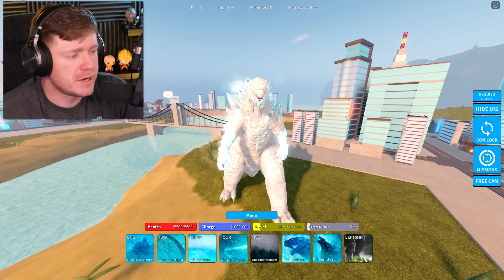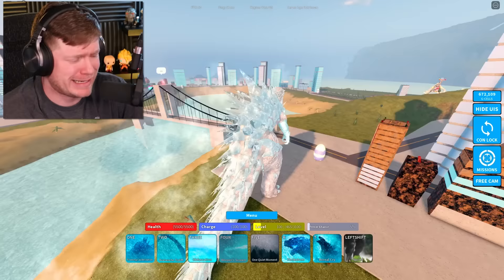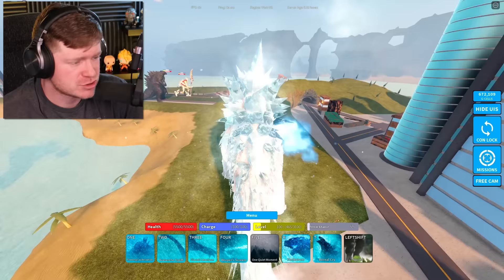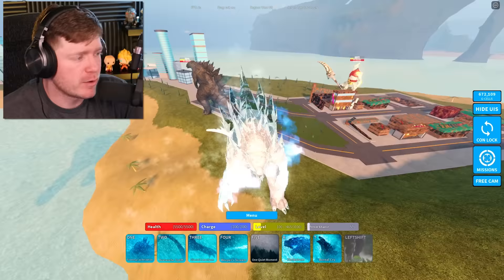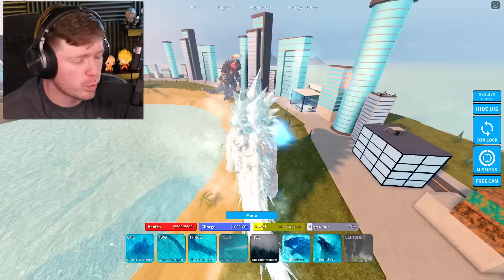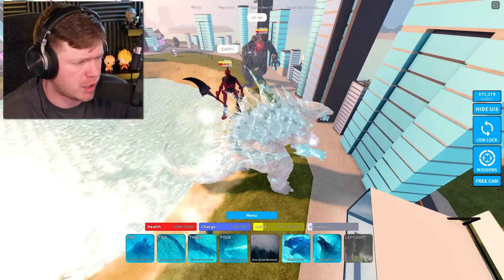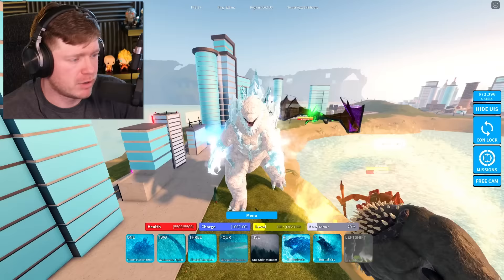Frostbite Godzilla is one that doesn't technically exist in the main franchise. His Weeper Scream is like an atomic cough — it covers a lot of ground but doesn't go very far and doesn't deal massive damage to a single target. Testing on Jet Jaguar and MechaGodzilla it does decent spread damage. It's a cool-looking breath for sure, but not the best in terms of atomic breath performance.